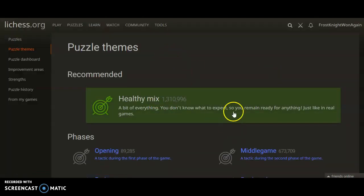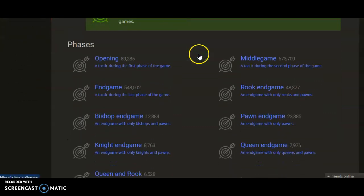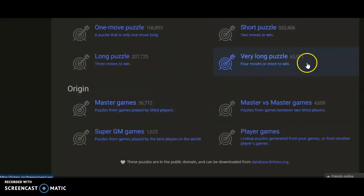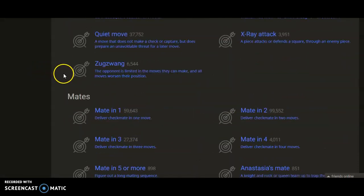There's also a bunch of puzzle themes. So this is like every single puzzle they have — they'll toss it at you. And then there are all those little themes, like for example a really long puzzle, three moves to win, very long, four or more to win. You can also download these puzzles if you really want to.